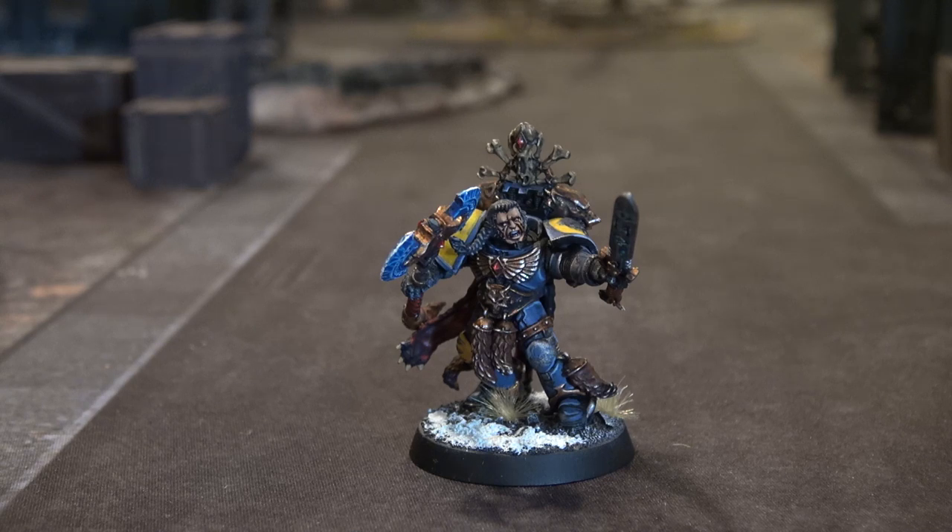Frost Axes are 20 points, Frost Blades are 20 points, so it just makes sense to go that route. If you want to save a couple points, instead of giving him a Frost Blade you could give him a Power Weapon for 15 points, dropping him to the 115 point mark. That extra plus 1 Strength can make a huge difference. If you have two special pieces of wargear you do have to announce and pick which one you're using — all your attacks have to go towards that. You can't say I'm going to do 4 attacks with my axe and 4 attacks with my sword. There are some special rules like Logan Grimnar that can still do that, but normal guys have to pick.